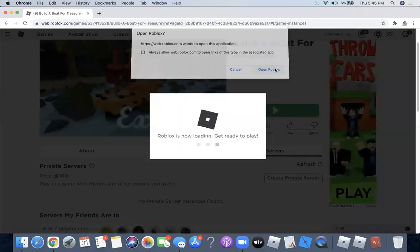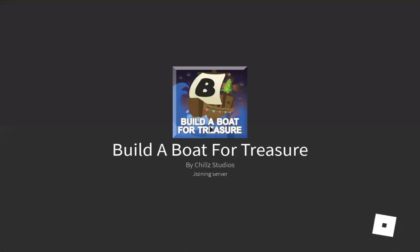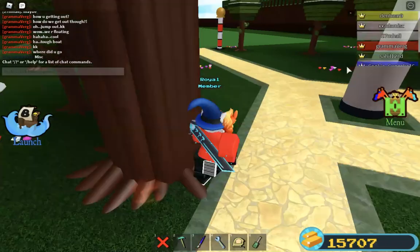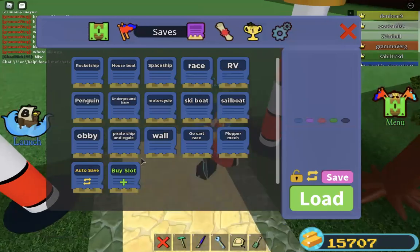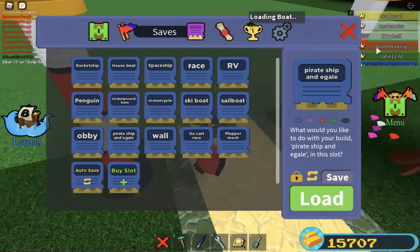Hey, what's going on guys? We're back for another mobile video today, and today we are going to be showing off a boat that I have made. I think I'll make another video today showing off Niku's version of this. So let's load it in. I don't know how to spell, guys — pirate ship and eagle.